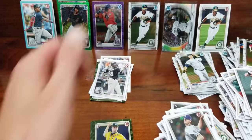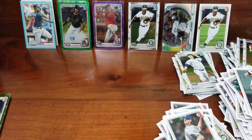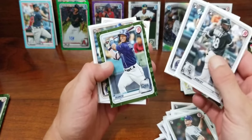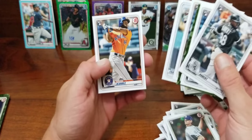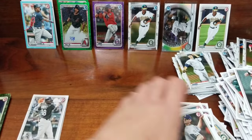Well, there you go. Greens, green camos — didn't do the greatest on those. Here's some of our good paper cards: Franco green, Franco regular. Got a three Alvarez. I'll have to go through all this paper stuff.